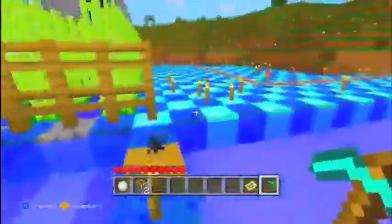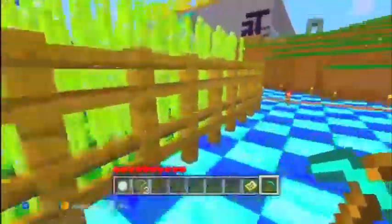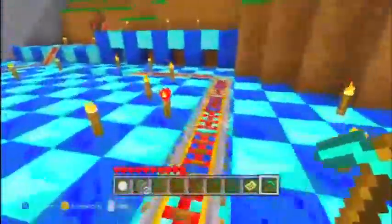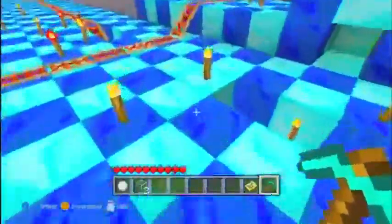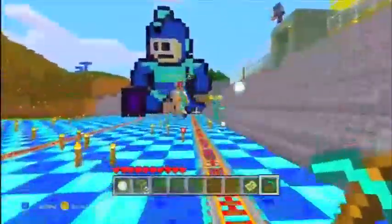We built this rail cart that goes pretty much everywhere around our house. We also put a fence around the sugar cane because the animals are in there. I'll take you on a ride on that in another video, but we don't need that for this video.